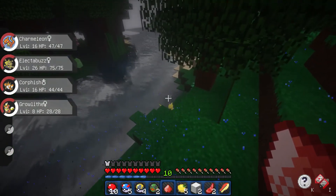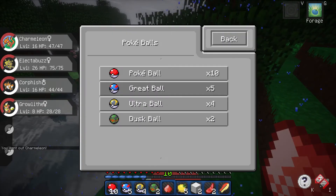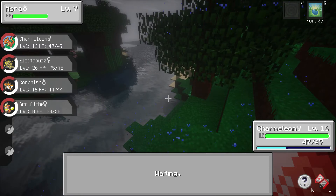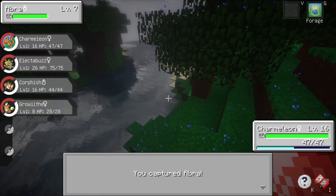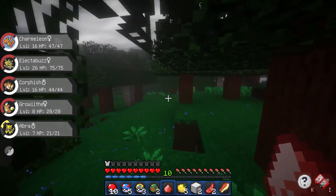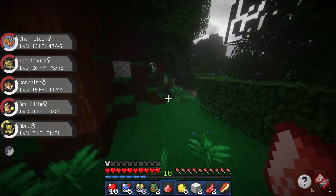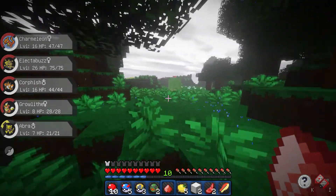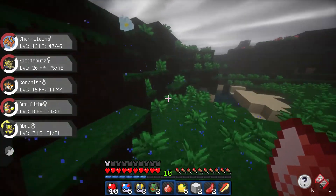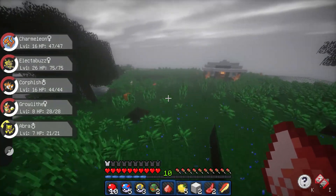I'm just gonna go back - there's an Abra. Maybe we can get him. Let's throw in our Ultra Ball - maybe we can get him in one with our one and only Ultra Ball. Do we get him? I would love to have an Alakazam. We captured an Abra guys - nice! We already got three extra more Pokemon in this episode, and our Charmander evolved into a Charmeleon. If I have to say anything, this would be a successful episode.